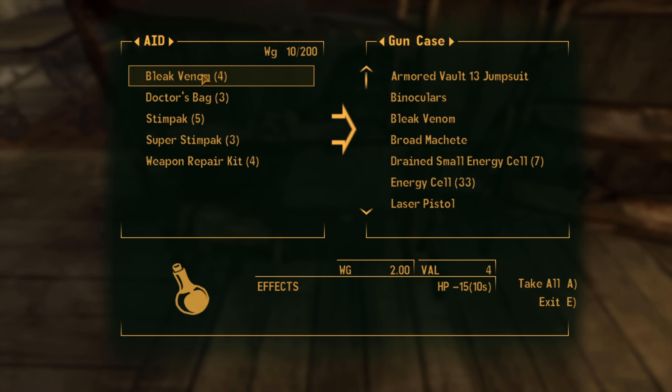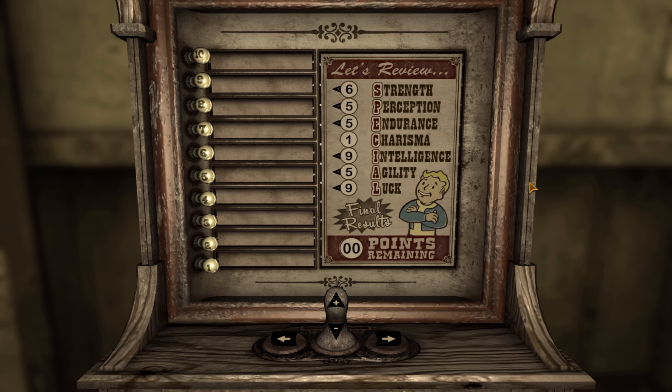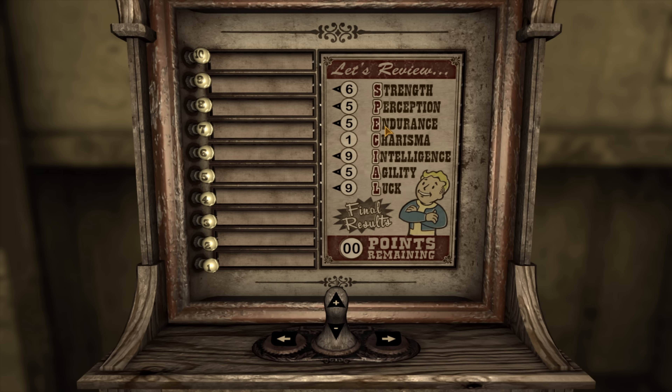We start with Doc Mitchell as always and begin character creation, naming ourselves the infamous Law Limburger — if any of you know this reference, comment down below. All our items go inside a box so we start with no advantage from the DLCs, including the trusty canteen.